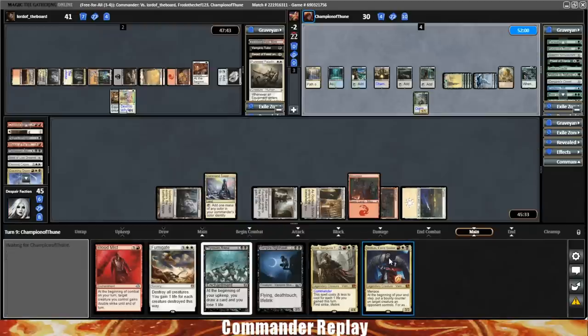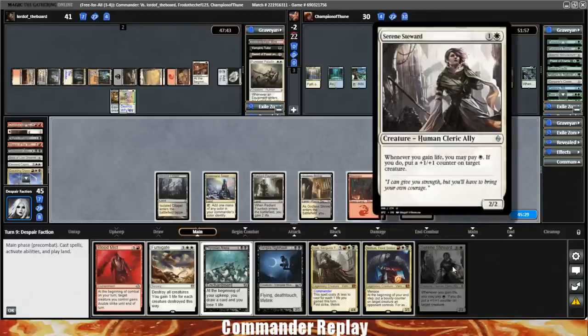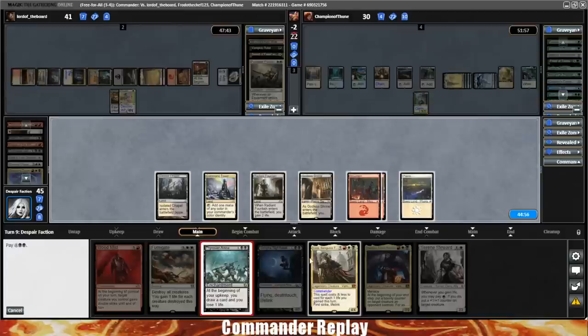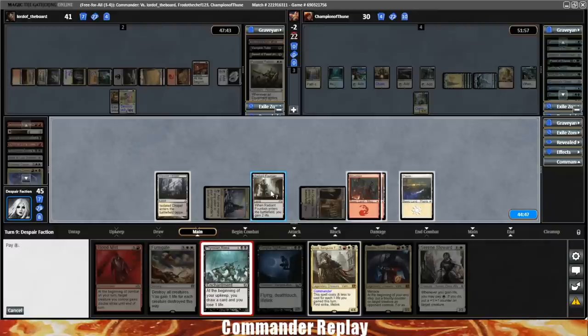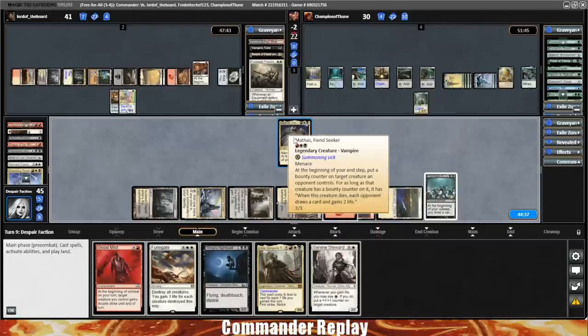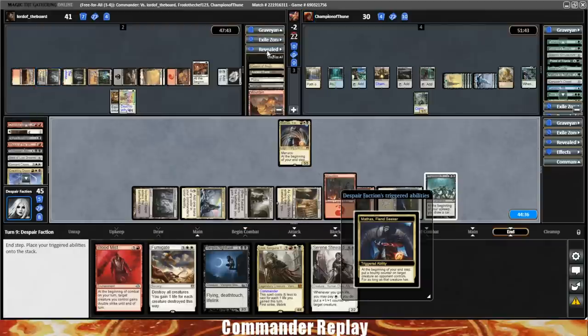I'm hoping they go commander and Puresteel Paladin and then we can blow it all away in the Fumigate. Return the Puresteel Paladin — opponent's gonna exile the graveyards, activating Scavenger Grounds. Exile all cards in graveyards — no more Puresteel Paladin. And here comes their commander just like we hoped. They're gonna pay the life, put some counters on it. Master Biomancer coming into play for our opponent — that's one worth blowing up. Guardian Project triggers. Would have loved to get rid of that Guardian Project.